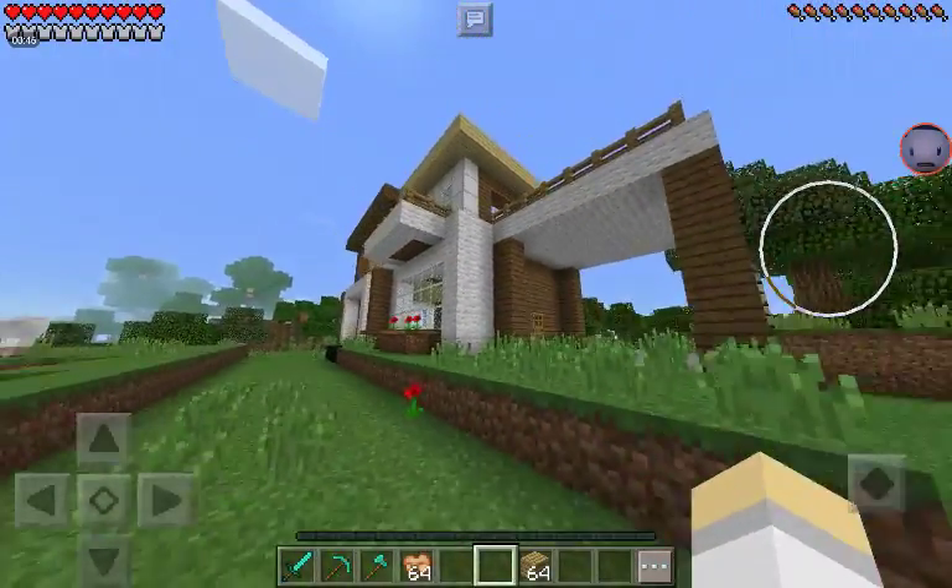I did not build this myself — I used something called Builders for Minecraft PE. Let me do a quick tutorial right now. So here we are making the world — we can just make a random world in creative mode. Everything is normal but then you go down here to Builders for Minecraft PE.